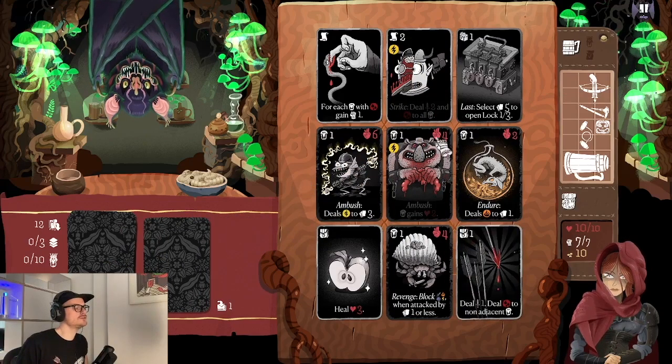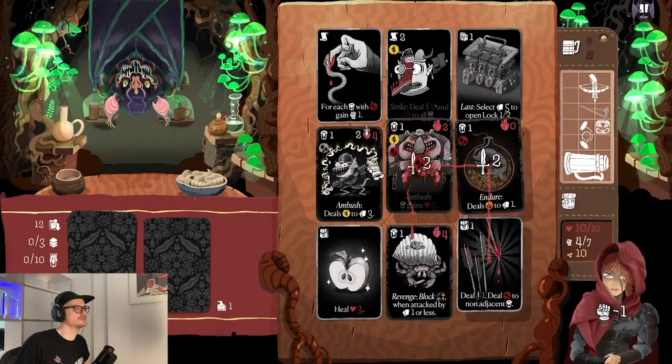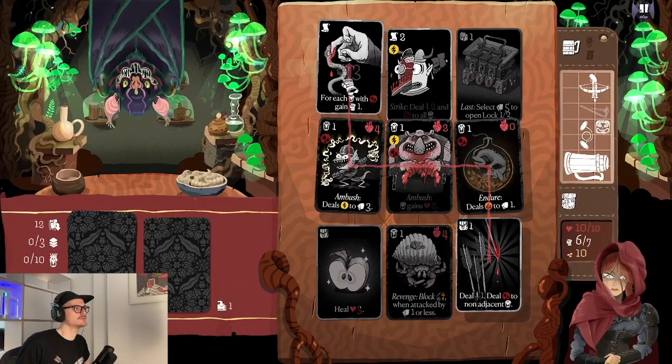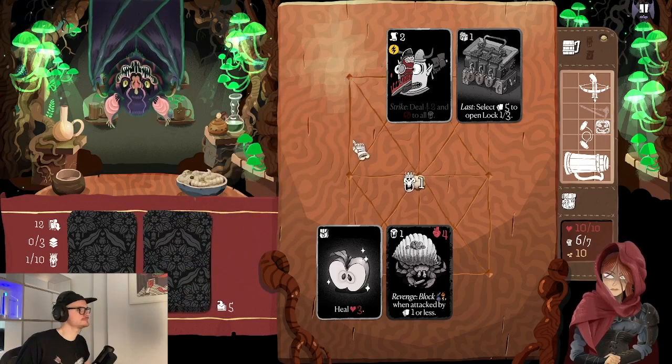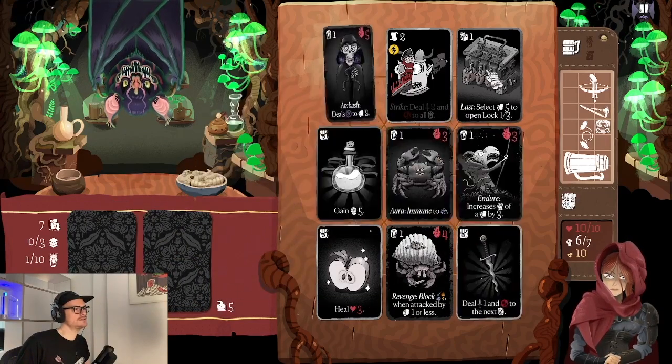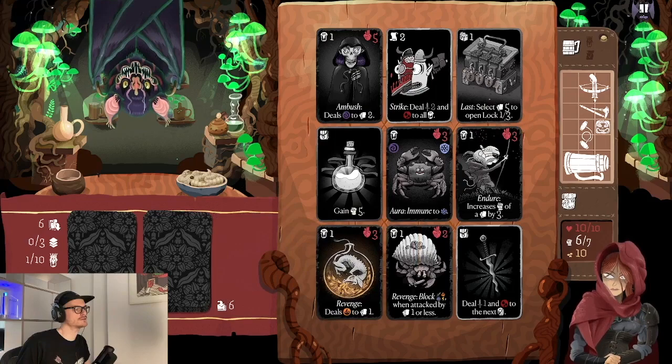The game has some difficulty scaling and you can already see that monsters now have a lot of health and do their actions to multiple cards, getting harder and harder. The forest tavern is where the difficulty picks up quite a lot. We have to be on the lookout for good moves here.